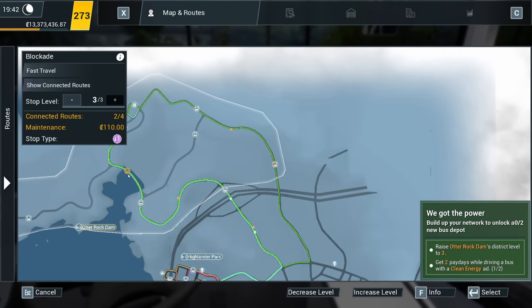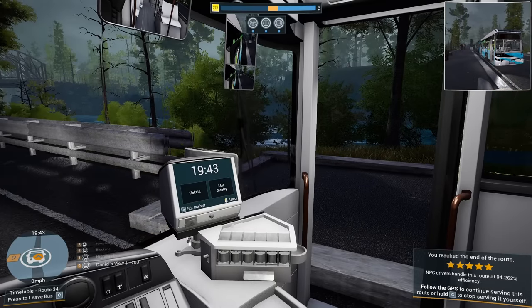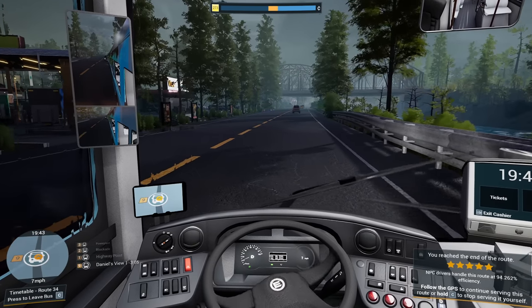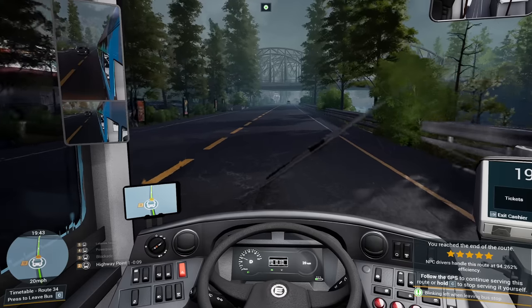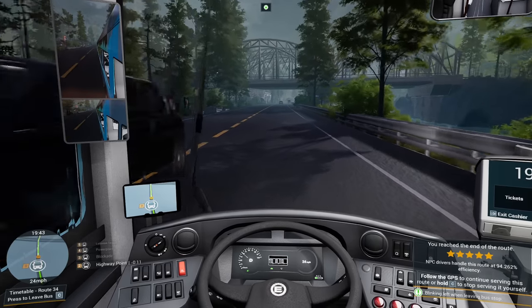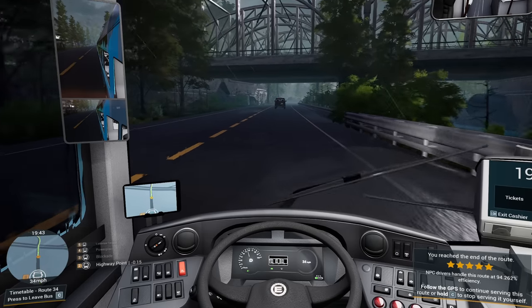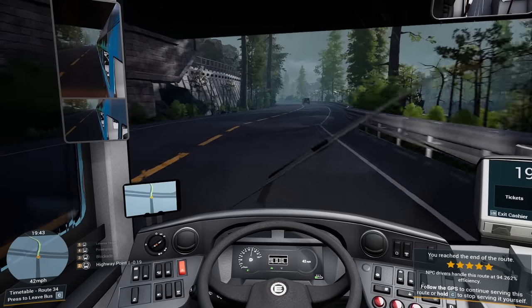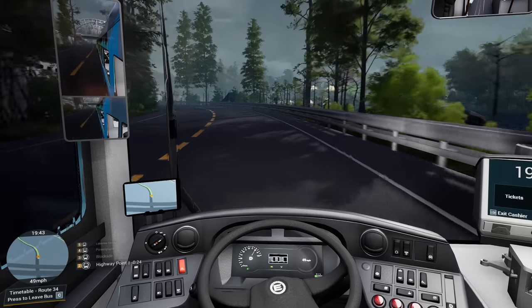Otterrock Dam — level 3. You're obviously level 1, level 2 — that'll be level 1 as well. So Otterrock Dam is now level 2, so we can do it without upgrading all the bus stops. Now we need to whiz all the way around, because we're going around again, people. We've got a 5-star efficiency pretty much there — 94.262%. I don't know how we could have been more efficient. Maybe finding that person's lost luggage might have helped towards the cause.